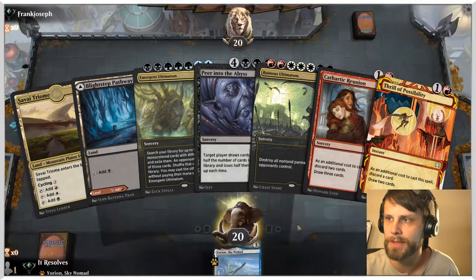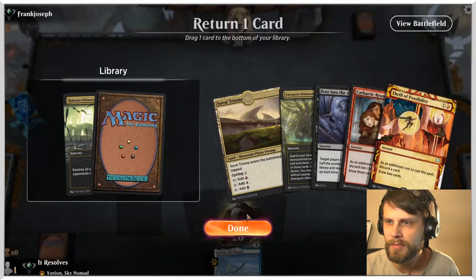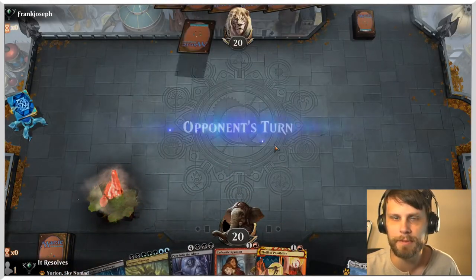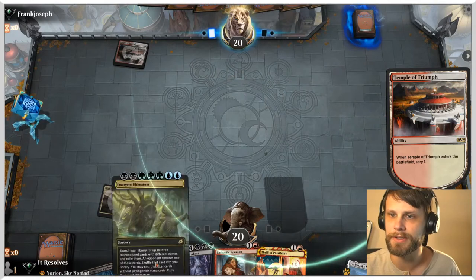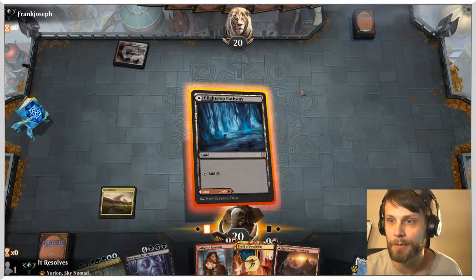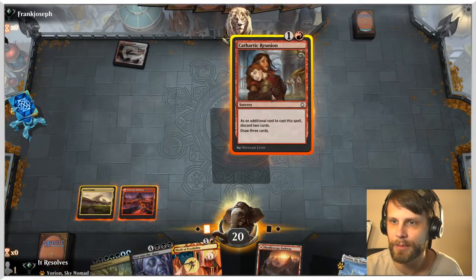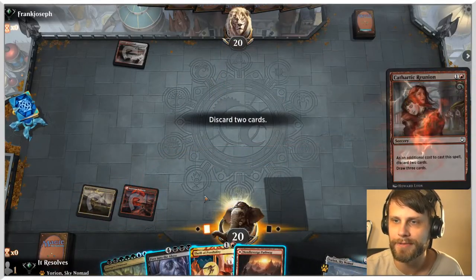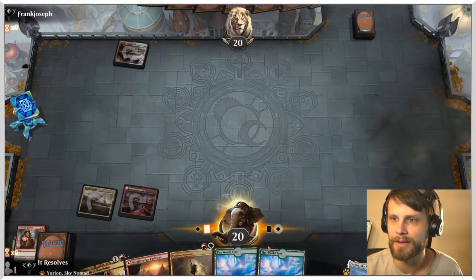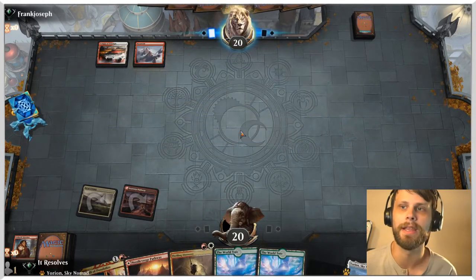We just need to make sure we've got some lands here, and this hand is much more keepable. I think we throw Ruinous Ultimatum back — that's probably the worst of the big spells in this list. Emergent Ultimatum can really help finish the game, there's some really powerful stuff that we can do. So this goes ahead, gets two of our big spells into the yard, and draws us two more lands, which is good.